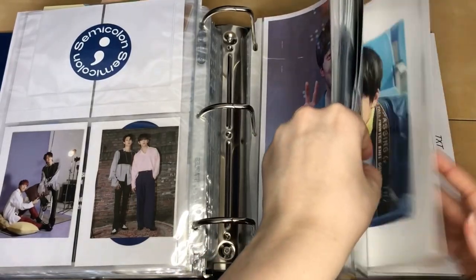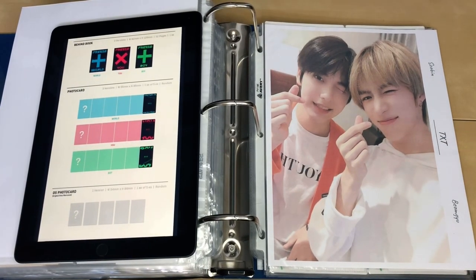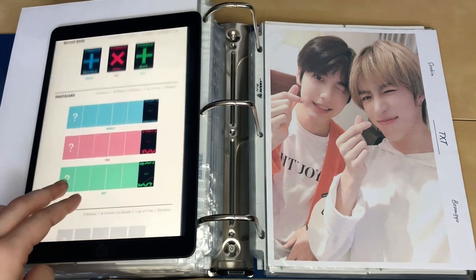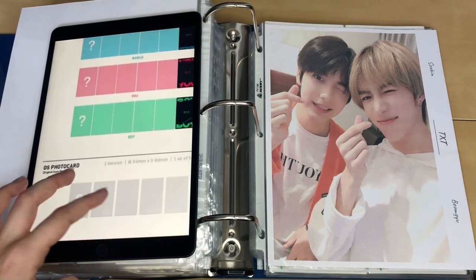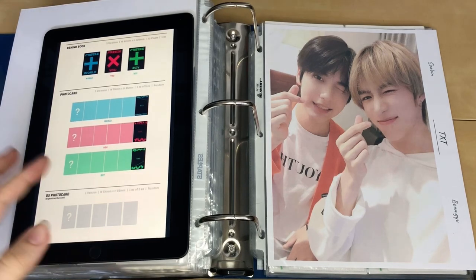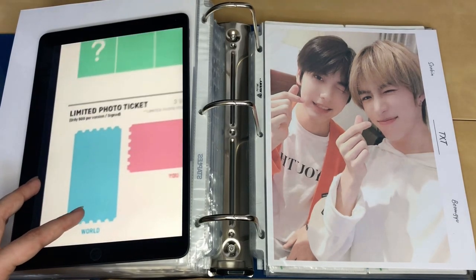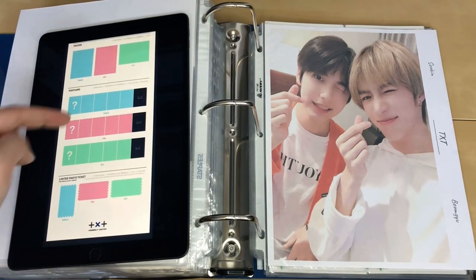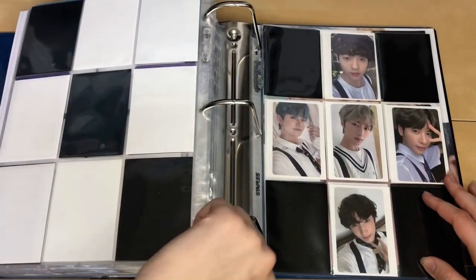There is no SF9 comeback, but there is a TXT one. For TXT it's pretty interesting. It does seem like the same process as usual — three photocards — but they also have OS, original story photocards, and you get one in every album, so you actually get two photocards per album. I'll only need two of these, so hopefully I can get Subin and BamGyu's pretty easily. There are also limited photo tickets, but I don't really care much about those, and then postcards. Pretty easy setup. The plan will be to put it right here.